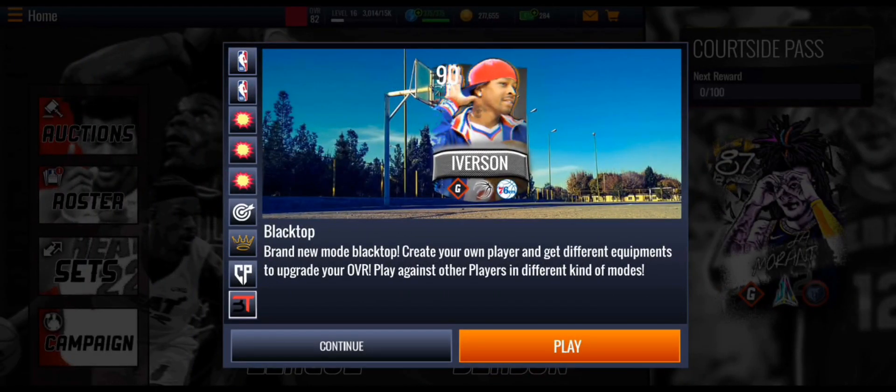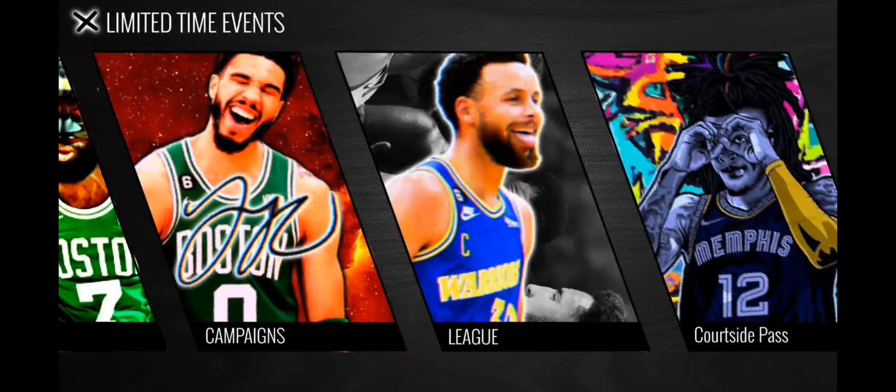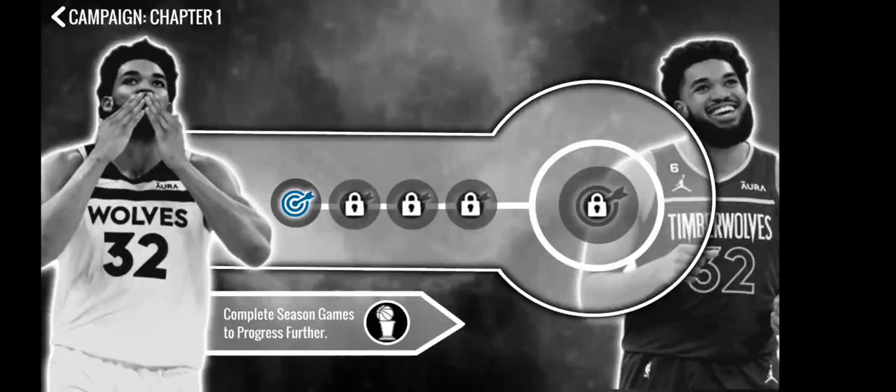There's a new Blacktop mode where you can create your own player and get different equipment to upgrade your overall, then play against other players in different modes. The limited-time events include the NBA Into the Comic Verse promo, Prime Time, Blacktop, campaigns, leagues, and the Courtside Pass.